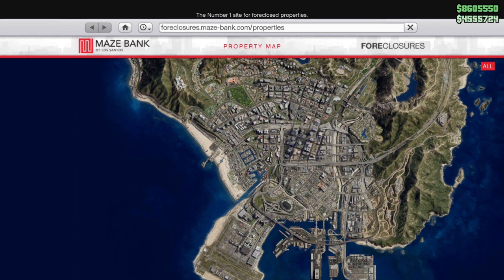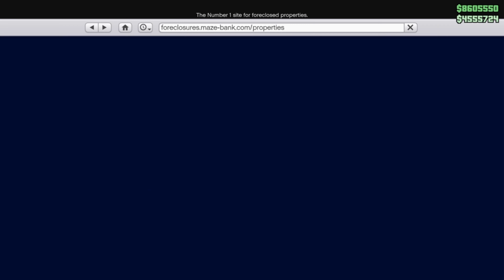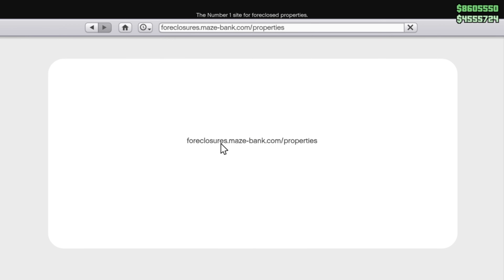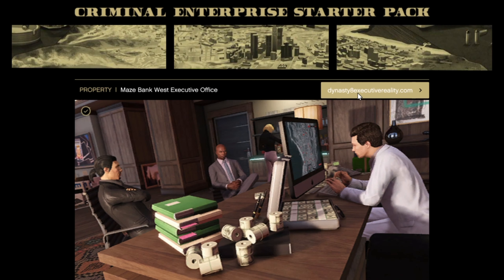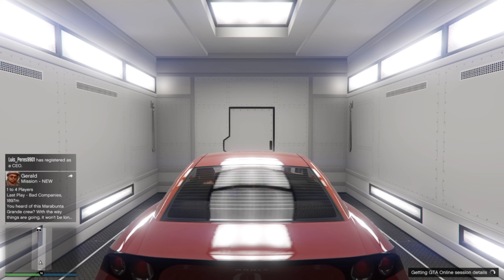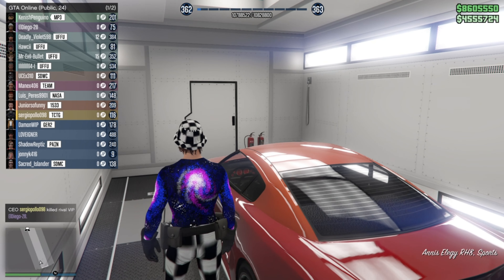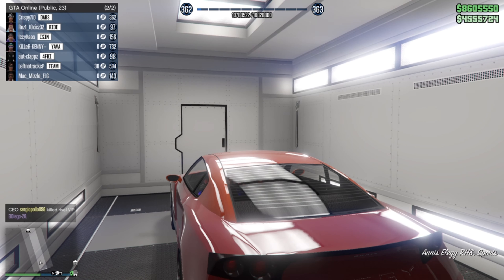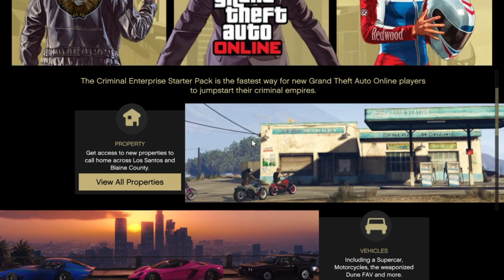Hey, what's up guys, this is crispy710 and today I'm going to be showing you guys a little bit easier and different method on how to get glitched out so you can duplicate your cars. I know a lot of you guys get stuck on two main screens: one is the gray screen at the docks, and the second is the infinite black loading screen when you try taking out your interaction menu. This method is going to be a little bit different, and stay tuned if you want to win a $25 PlayStation Network gift card.